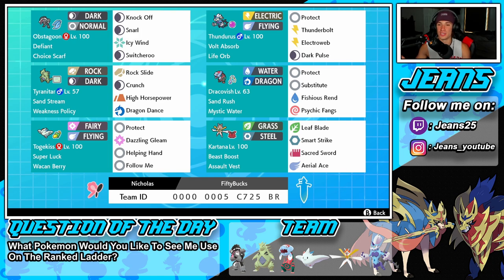Right next to him is Thundurus in the different form — not the normal form we usually use, I think it starts with T. We got this form: it hits harder, volt absorb as our ability so we can soak up electric shots, life orb for more damage, protect, thunderbolt, electroweb for speed control, and dark pulse for coverage. Middle left is sandstream Tyranitar with weakness policy — proc that weakness policy and we'll be able to run this battle. Moveset: rock slide, crunch for STAB, high horsepower for coverage, and dragon dance to set up.